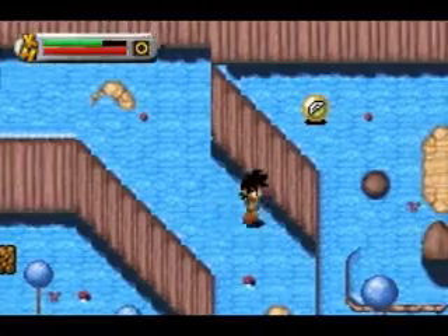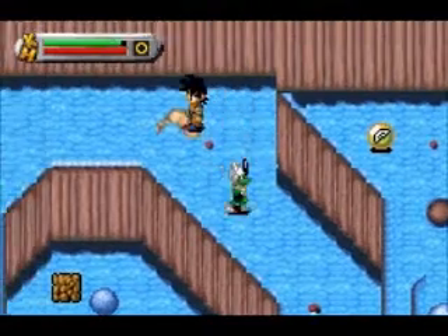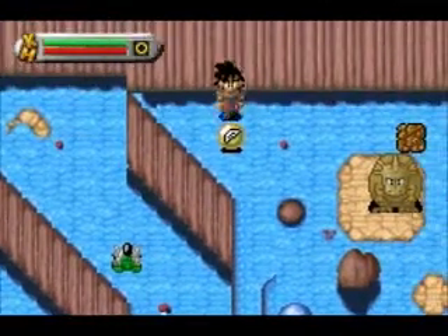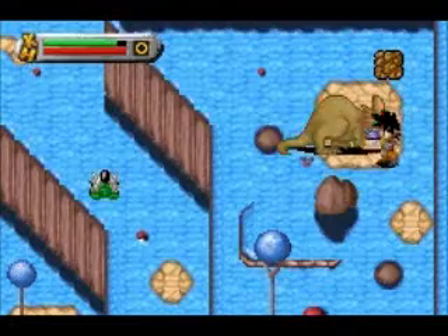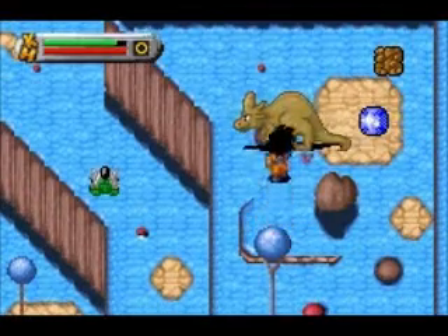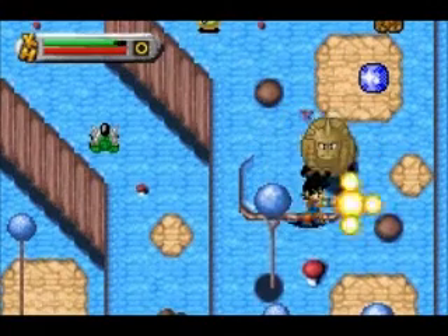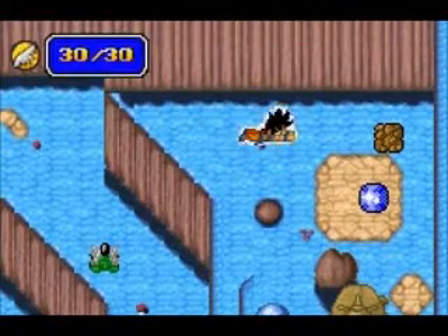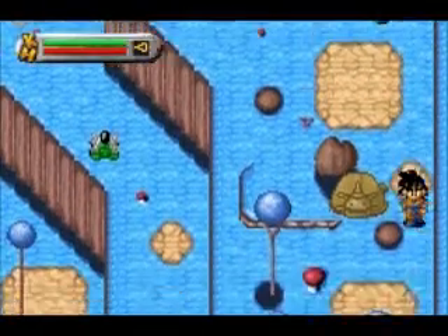We should be approaching the other gem very soon. If I recall, it is somewhere around the right side here. It should be right up here, actually. Oh, there it is — right under that guy's butt. So let's take him out so we can grab our gem. Or completely miss him — that's always good. Oh, a sensu bean. Too bad we don't need it. I will remember that it's there in case I do.